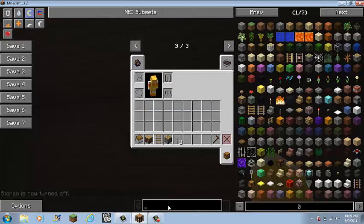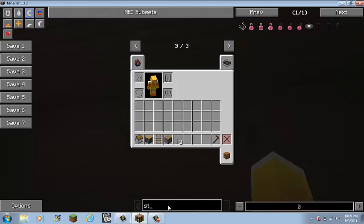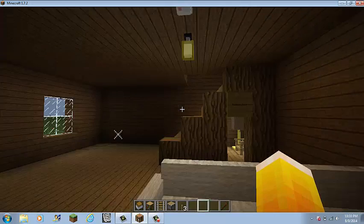I'll show you how to make it. It's really easy to make, but you need to have the jukebox obviously, and a new box. Wait a minute — you crafted it differently earlier. It used to be wool, wood, and then iron on top. Huh, I guess they changed it.